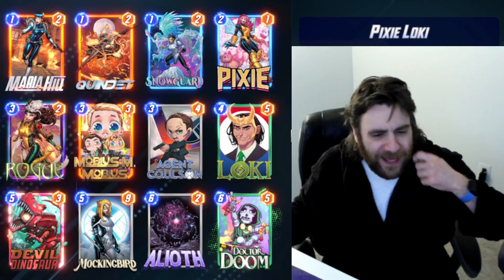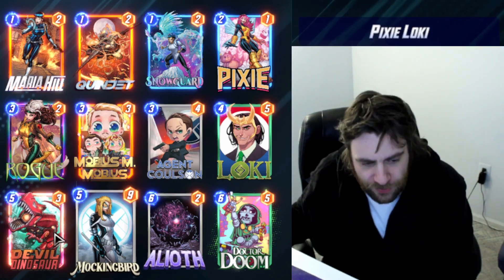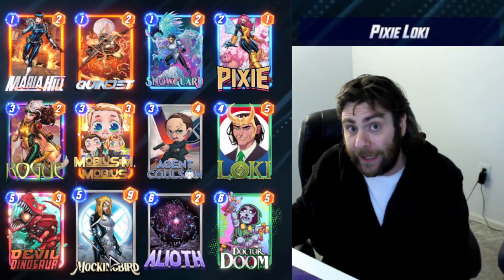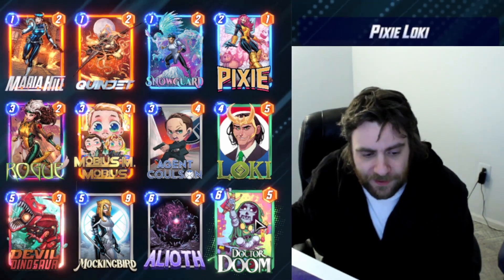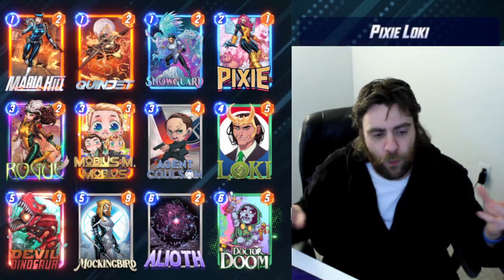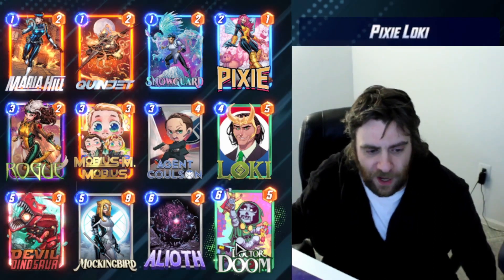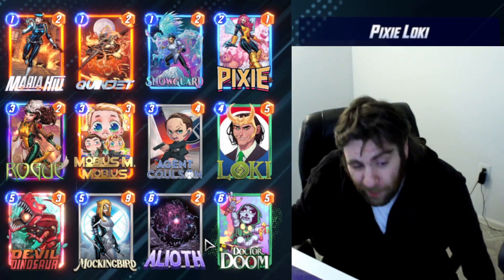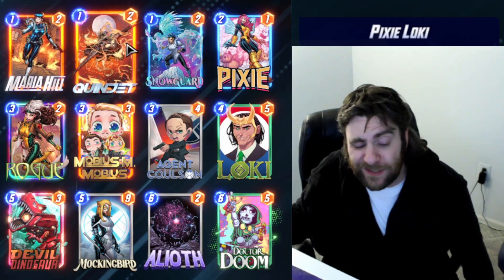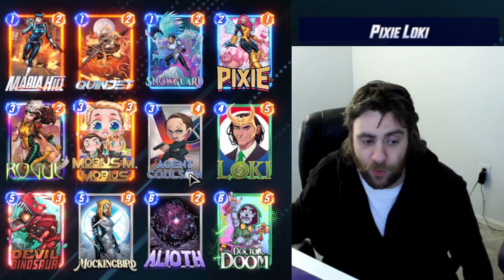The deck can also have the typical Loki backup plan with Quinjet plus Maria Hill, Snowguard, and Agent Coulson to make a big Devil Dinosaur in the meantime and a cheap Mockingbird. And then we have Alioth and Doctor Doom, which are just great endgame cards and can win the game just on their own, fueled with the power of these other things - just really powerful effects. These cards are also really good when you can make them cheaper with Pixie, especially because this deck already wants to play a bunch of one-cost things with the Loki package.